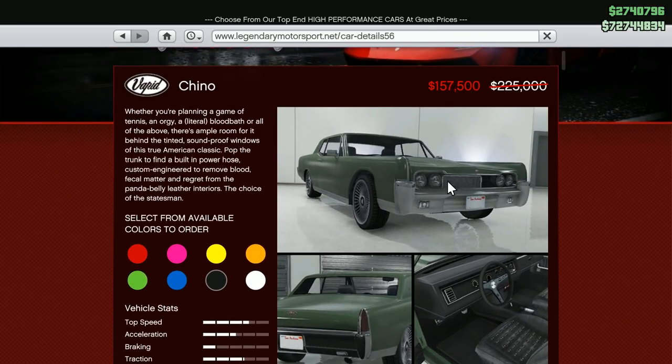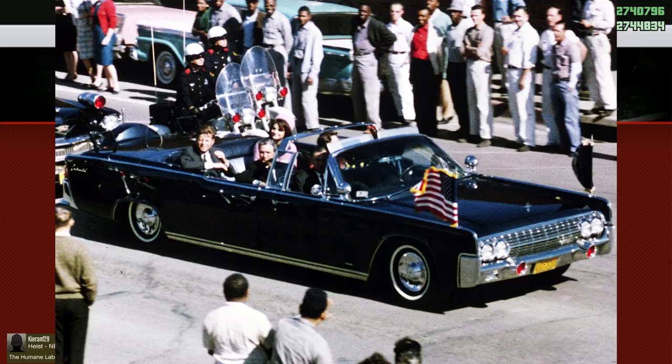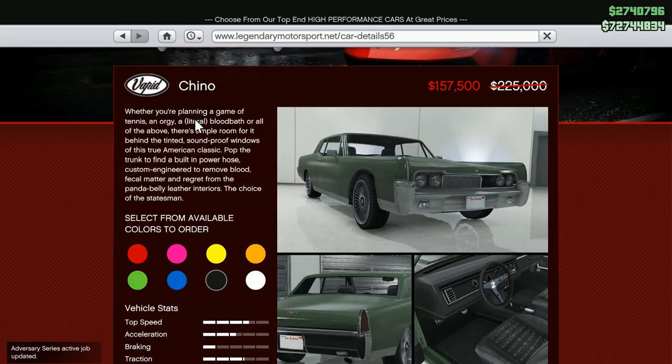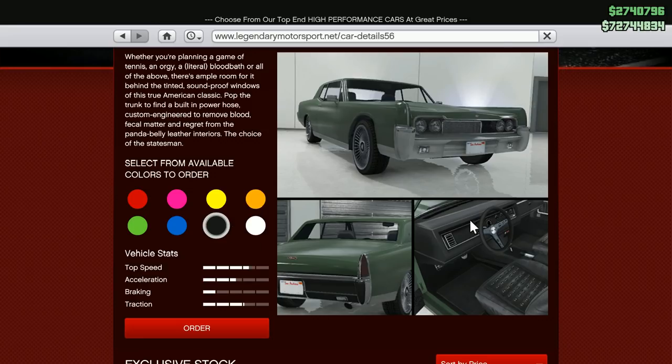In black you can really see the style, especially with a convertible top. It's very similar to the car used by President John F. Kennedy. The description reads: 'Whether you're planning a game of tennis, an orgy, a literal bloodbath, or all of the above, there's ample room behind the tinted soundproof windows of this true American classic. Pop the trunk to find a built-in power hose, custom engineered to remove blood, fecal matter, and regret from the panda-belly leathered interiors — the choice of the statesman.' Pretty dark. We're probably going to change the color though.